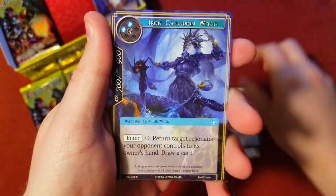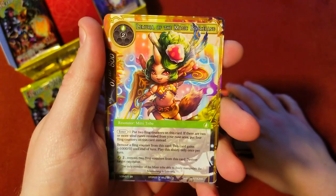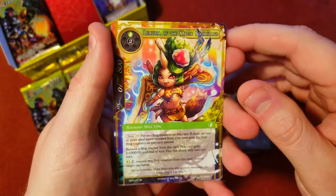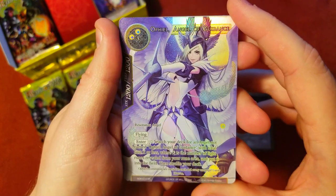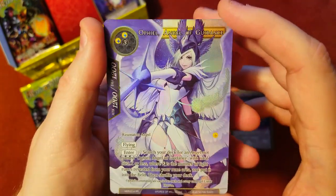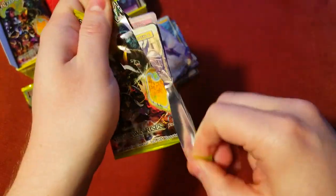More of this dragon-camel-demon guy — got like six of them already. There's Lamura of the Magic Boomerang, which we already got the full art of. And — very cool — super rare Ophelia full art Angel of Guidance! That's got to have some value, that's awesome.